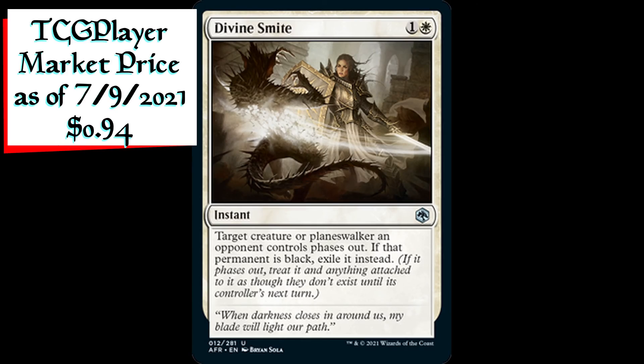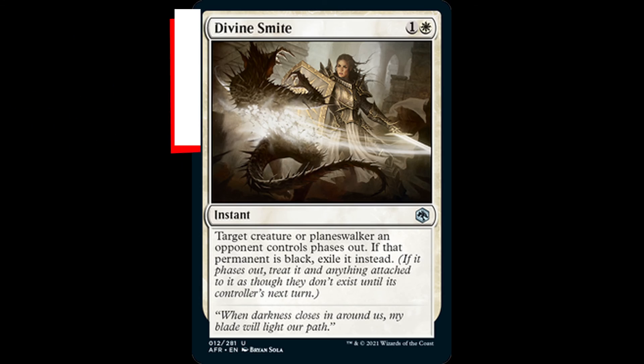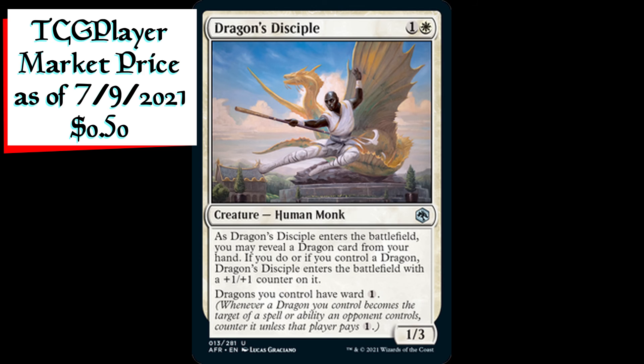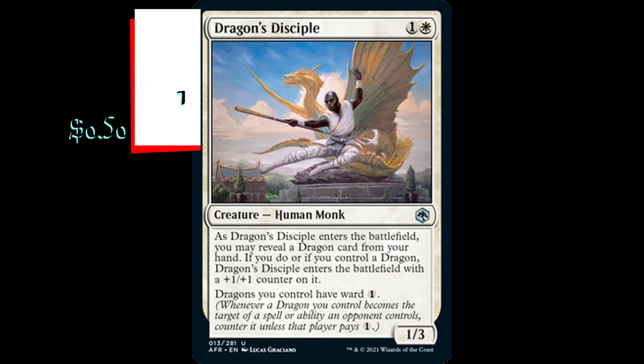Divine Smite is an instant for one generic and one white mana. Target creature or planeswalker an opponent controls phases out. If that permanent is black, exile it instead. Dragon's Disciple is a 1/3 human monk creature for one generic and one white mana. As Dragon's Disciple enters the battlefield, you may reveal a dragon card from your hand. If you do, or if you control a dragon, Dragon's Disciple enters the battlefield with a plus one plus one counter on it. Dragons you control have ward one.